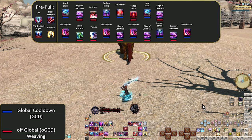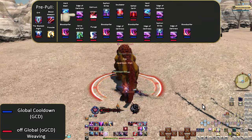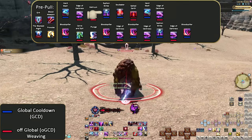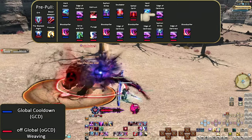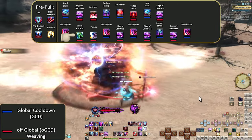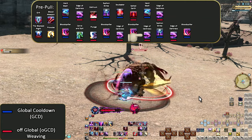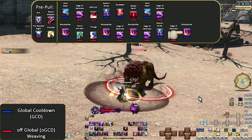Pre-pull: Grit. Blood Weapon, The Blackest Knight, Provoke. Hard Slash, Edge of Darkness, Delirium. Siphon Strike. Soul Eater, Salted Earth. Hard Slash, Edge of Darkness. Blood Spiller, Carve and Spit, Plunge. Blood Spiller, Edge of Darkness. Blood Spiller, Edge of Darkness. Siphon Strike, Edge of Darkness. Blood Spiller.